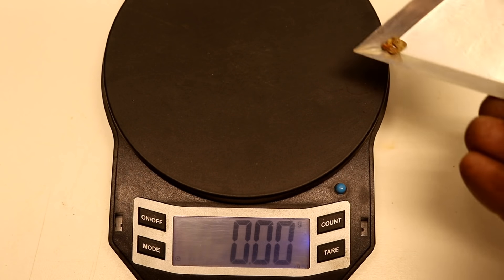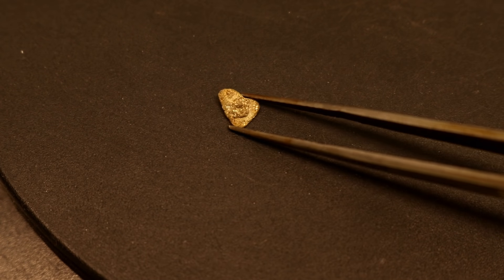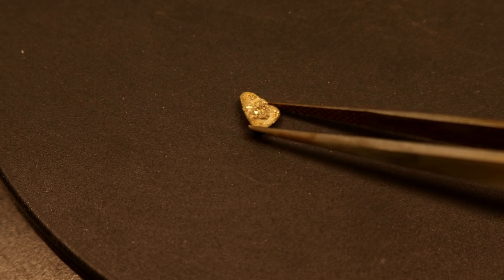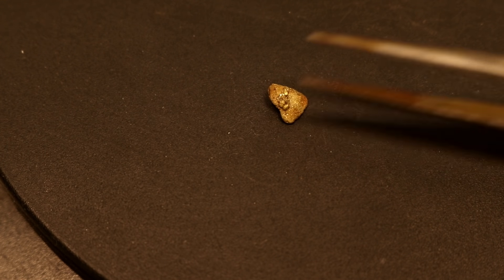Let's throw the gold on the scale — I got it all cleaned up. I didn't mess with the real fine stuff, just the pieces I can pick up, basically three pieces. We're going to end up with 0.64 grams. I wanted to give you a close-up of this piece of gold — it looks like it's got a little pile of crystalline gold in the middle. A little bit over half a gram — normally that would not be a very good day, but I'm actually really excited about that one area because the amount of gravel we panned was pretty small.